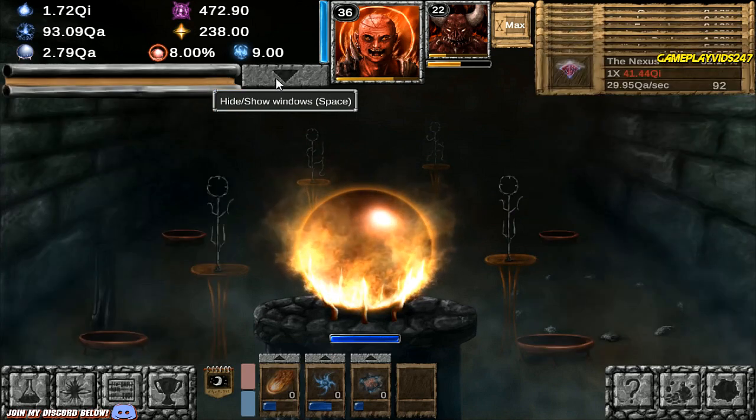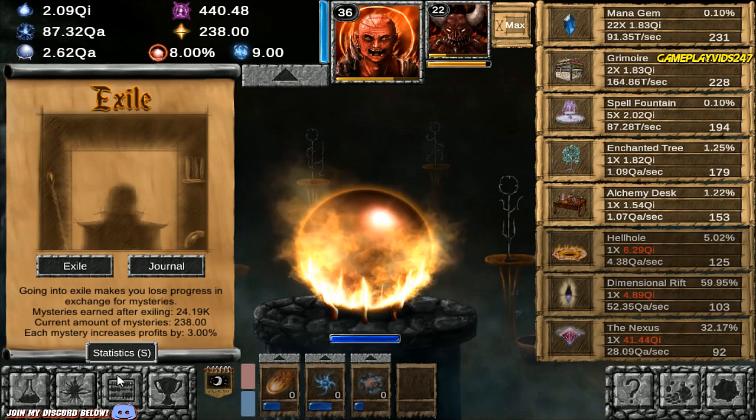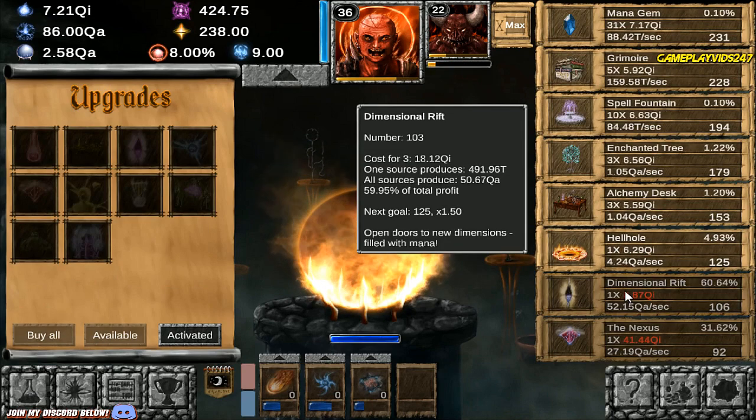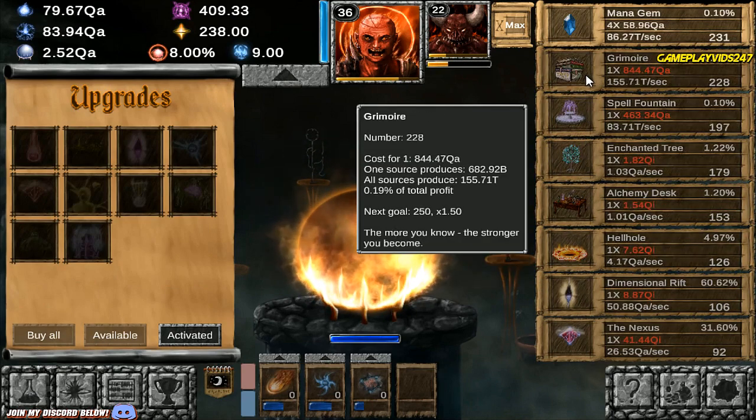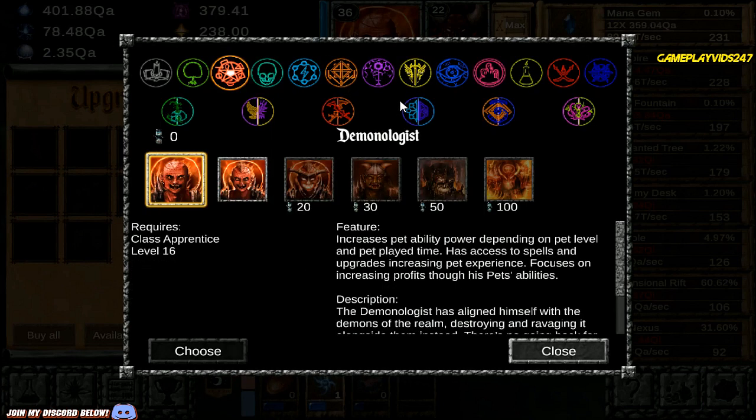I don't think there's any Void Mana behind us — no, there is not. So that's fine. Just keep leveling up everything that I can here. Let's go check out the other classes, by the way. What else can I do right now in this game?